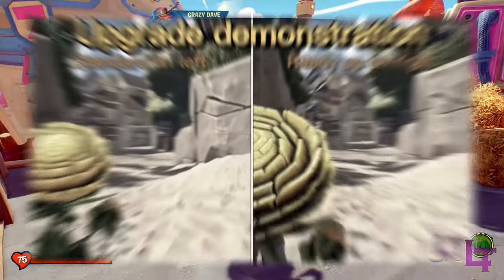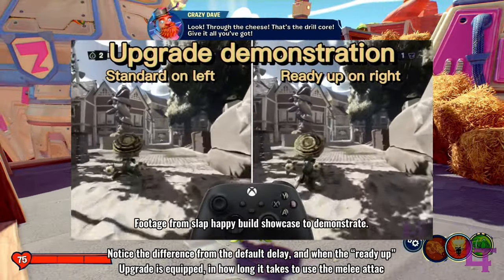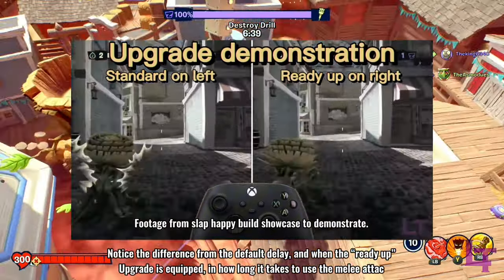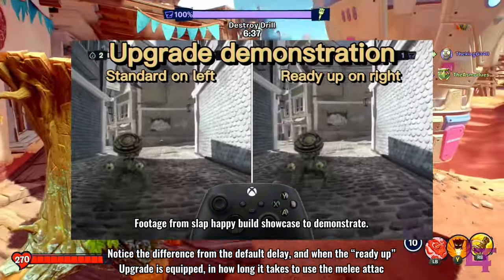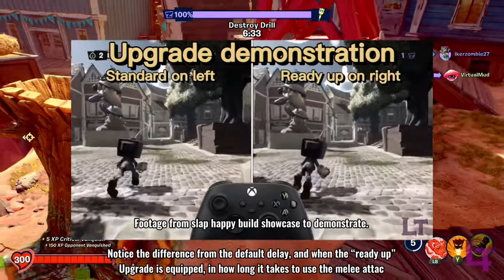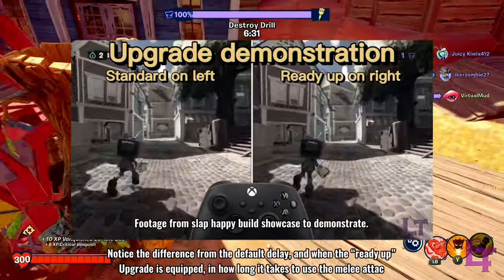Weapons also take longer to deploy whilst you are sprinting, with a third of a second delay that occurs when you want to use either most abilities or any primary weapon whilst sprinting. With the ready up upgrade, this can be reduced down to a twentieth of a second, making the delay practically non-existent.